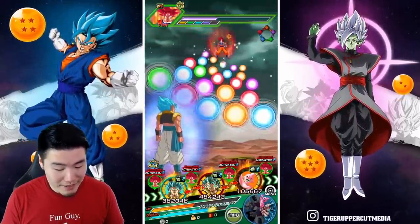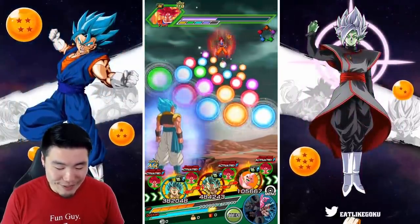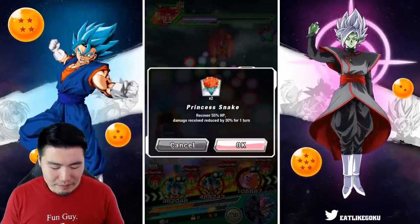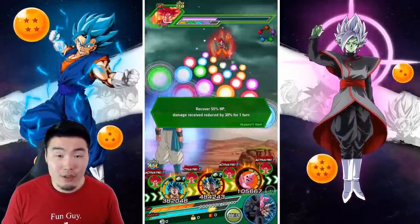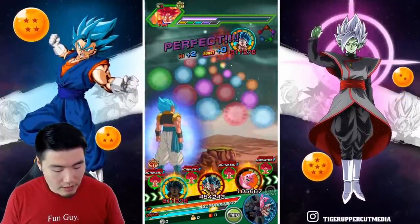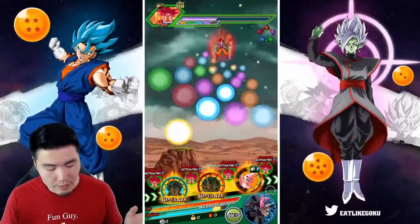...not a desirable situation — if he gets supered, it's over. I'm going to pop the Princess Snake just to play it safe, then give these orbs to Blue Gogeta. Kid Buu's not going to super, but it's fine.